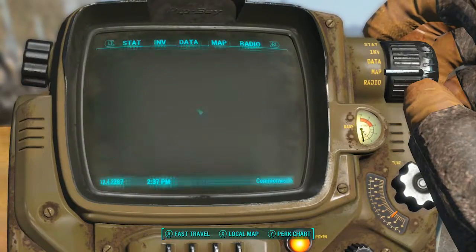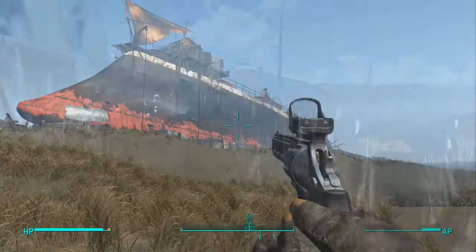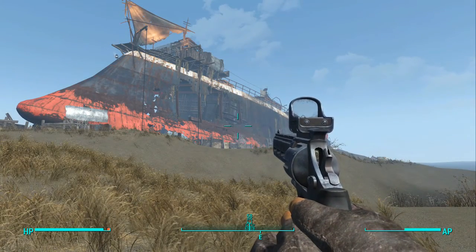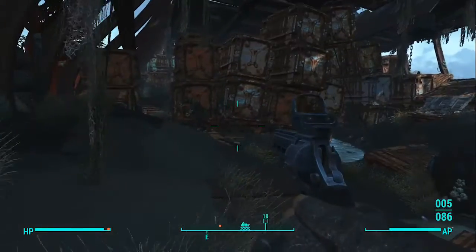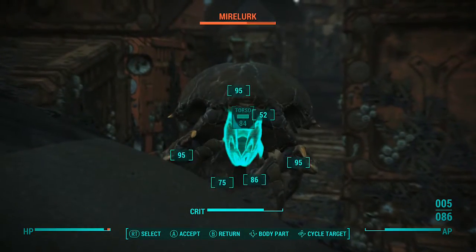JDog the Wise here bringing you another Fallout 4 bobblehead video. This time we're going for the agility bobblehead. It's in the southeast corner of the map at a location called the Wreck of the FMS Northern Star — a big old flipped over ship full of Raiders, Mirelurks, and all kinds of other fun things.